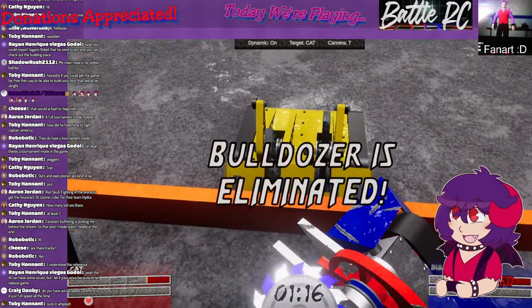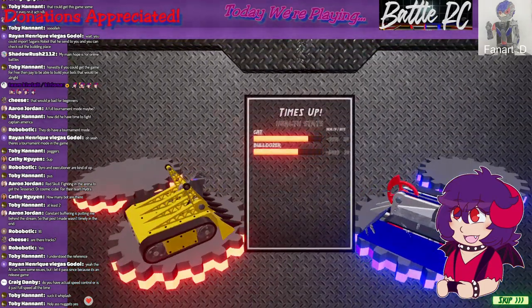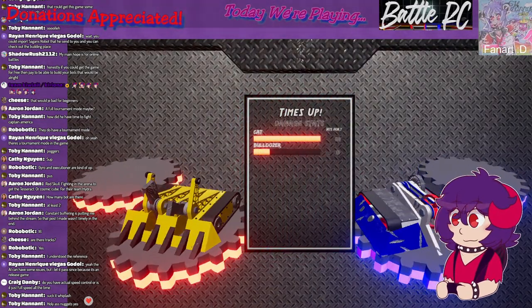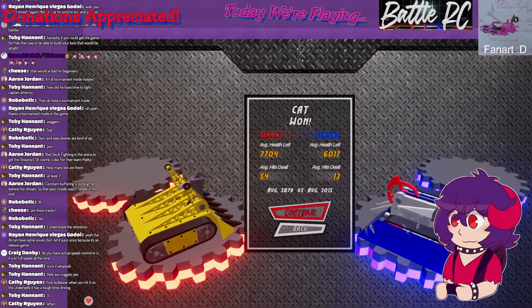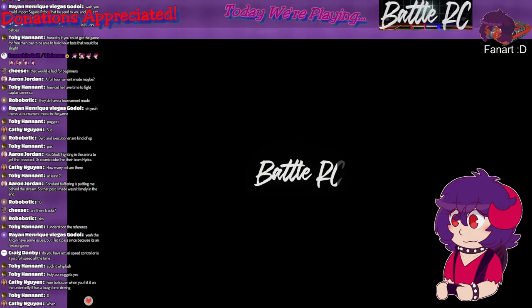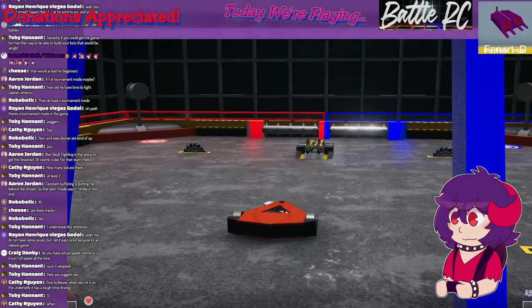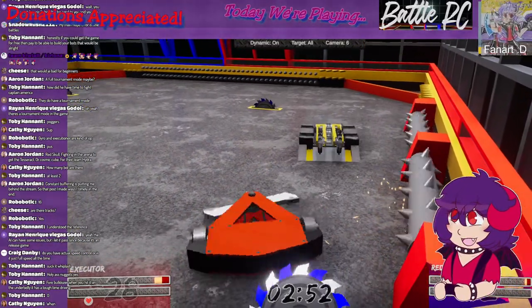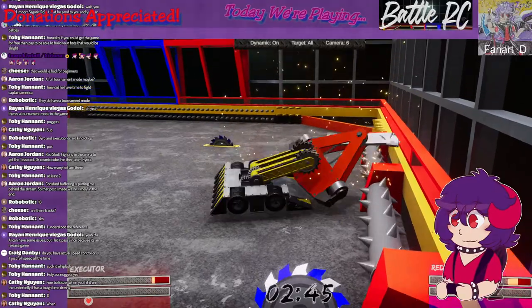As far as I can tell it's just full speed all the time, because it doesn't support controllers, so there's no analog control — it's all buttons, just on and off. That's something I might put in the feedback on their server. The interesting thing about this game is that the creative mode forces you to use TinkerCAD, so people who already make CAD files have found they can just import things directly.